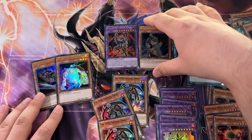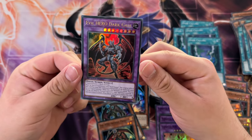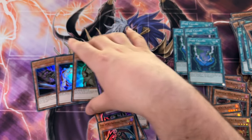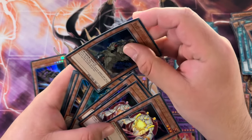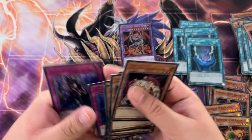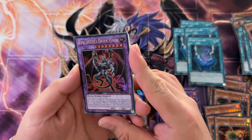Alright, we got one - Dark Gaia! We got Dark Goblin, Banisher of the Radiance, DD Survivor, and the infamous Evil Hero Dark Gaia himself. Let me do a quick count: one, two, three, four, five, six, seven... eight, nine with DD Survivor... ten, eleven with Dark Gaia. Those spreads are really nice - definitely gonna be opening more of this type of product in the future.